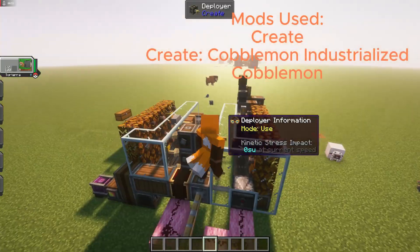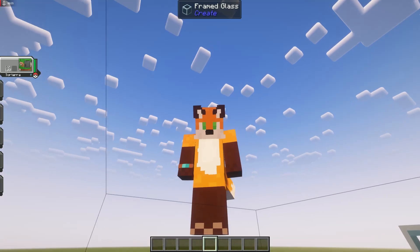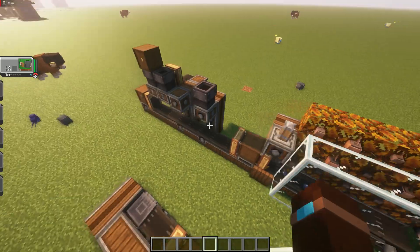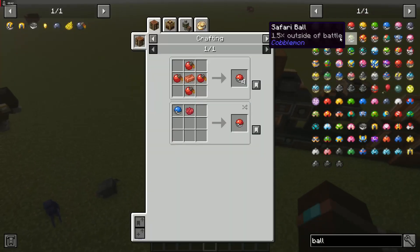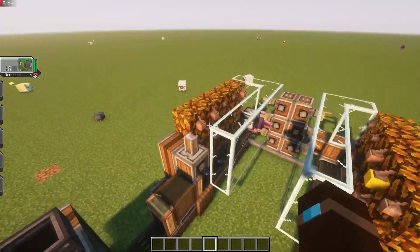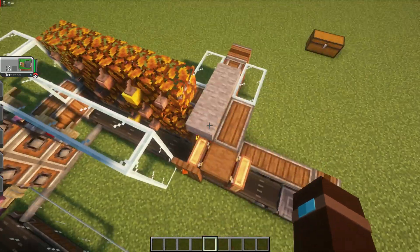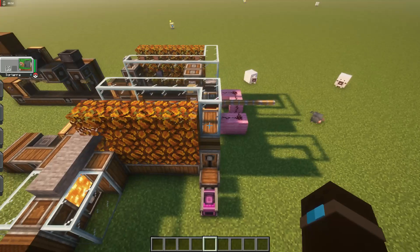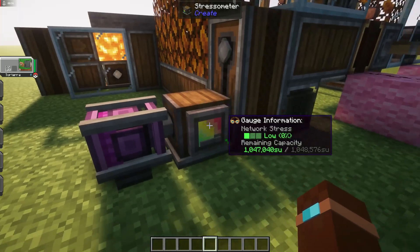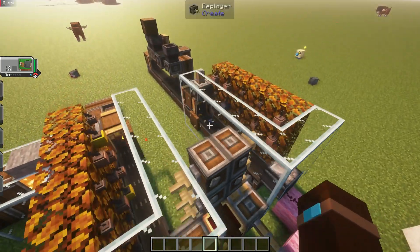This machine is producing specifically great balls because I think they're much better value for your time. Pretty much all you have to do if you want normal standard red pokeballs is change these ones to red and remove this half.